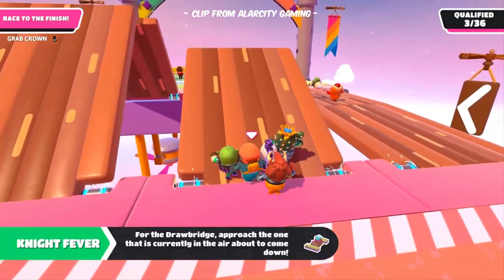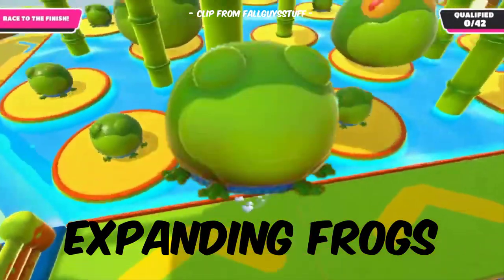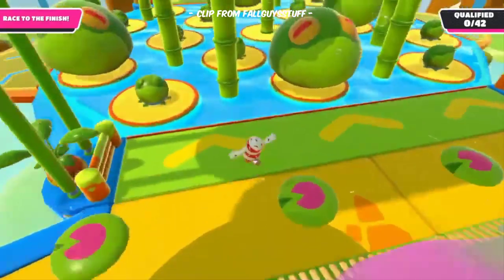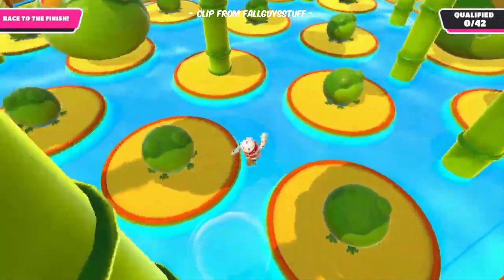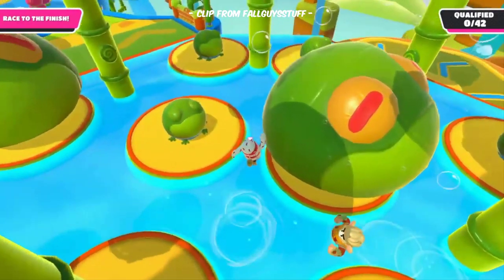Drawbridges are wooden platforms which go up and down like a drawbridge. When they're horizontal the player can pass, but when they raise they cannot be passed. Expanding Frogs are obstacles that toggle between inflated and deflated stances. When inflating, they double in size and knock every nearby player away from their center.